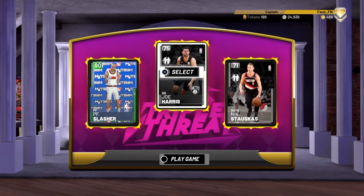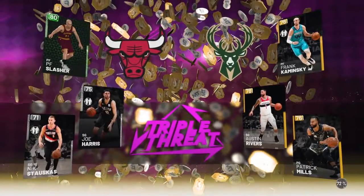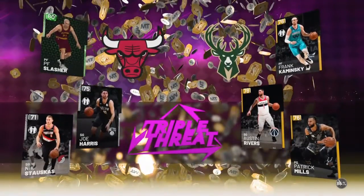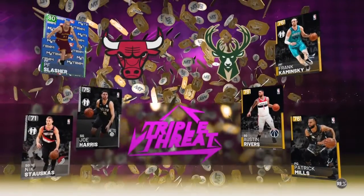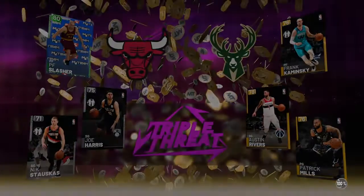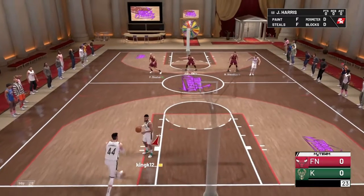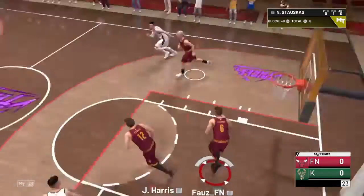Alright, we are going to surround pasty white Zion Williamson with pasty white shooter Joe Harris and pasty white three-point shooter Nick Stauskas. Hopefully Zion can carry this team and we can get this done. Looks like we're going up against the guy that just started my team, and we are going to be dunking on him. He's probably confused about how I got pasty white Zion. We don't get ball first, so pasty white Joe Harris is gonna have to lock up - look at those amazing defensive stats. Amazing white boy defensive stats.